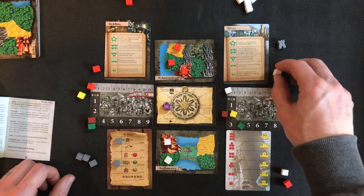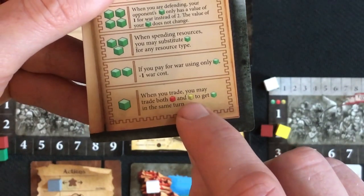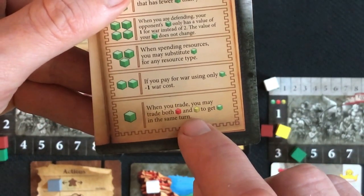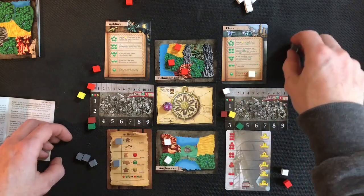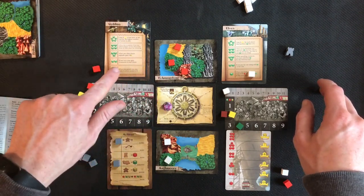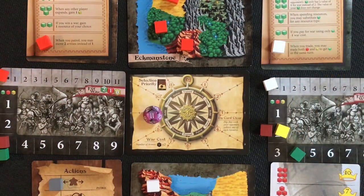I'm looking good on mana so it's time to research. I research and gain the first magic level, which lets me trade both ore or food for mana in the same turn, opening up trade options. Normally you can only trade one type. The goblins follow and spend one mana to advance to their first magic level, gaining the skill: when you patrol you may move two armies instead of one — quite an aggressive race.